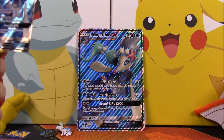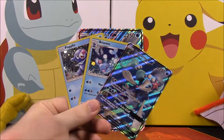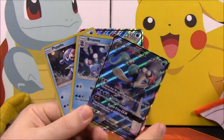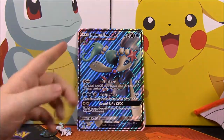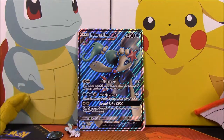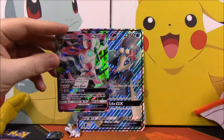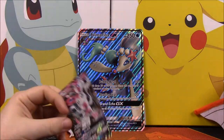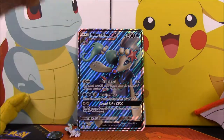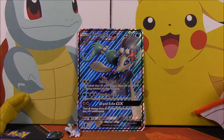That's going to be it for this unboxing. We got our Primarina set with the Popplio, Brionne, and Primarina GX card. We got our oversized card, our pin, and flip coin with Primarina on it. And I was lucky enough to pull this Sylveon GX, which is awesome. If you enjoyed, please leave a thumbs up, leave any comments down below, hit that red subscribe button, and we'll see you next time.